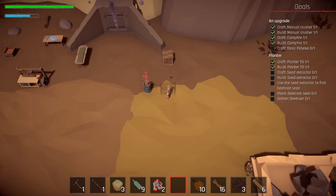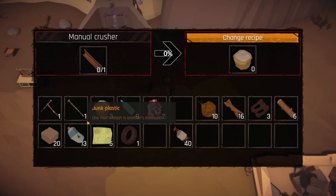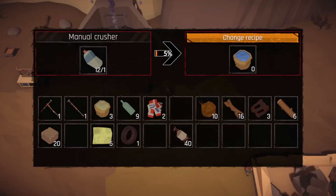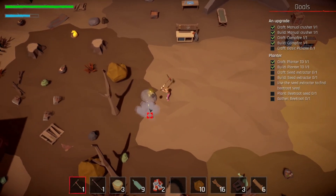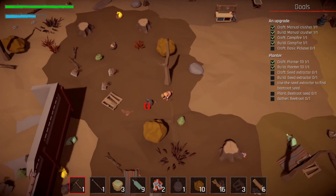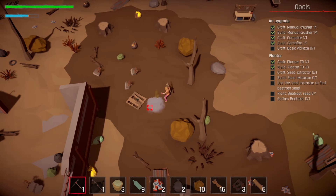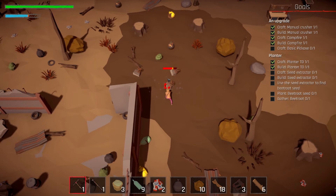I want it to look just like the last base — but let's change it up a little bit. Let's place you there. We need two of those so it's actually not that bad. We have junk wood, junk glass, stone, and junk plastic. Let's get that going and then hit things for more stuff — we need more steel.